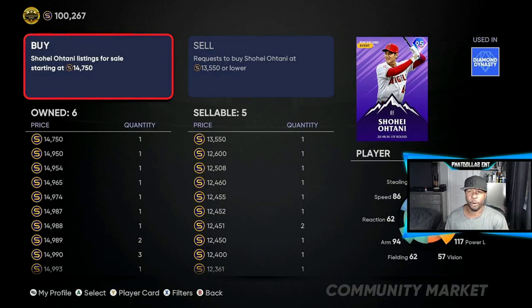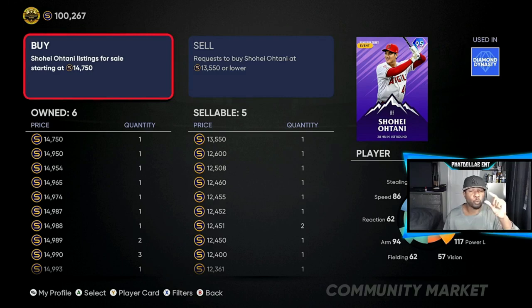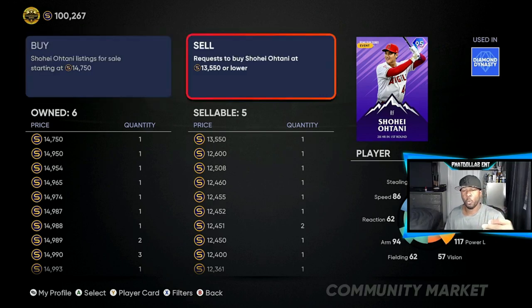Now you can see the price just inflated — the gap between the 13,550 and the 14,750 is way slimmer than what you want. Once your card gets pushed out, that 14,000 on the left side might go down a little bit. That's what I tell y'all about patience. A lot of y'all were asking how do you know what price to buy them at and when to sell them — I'm showing you right now.